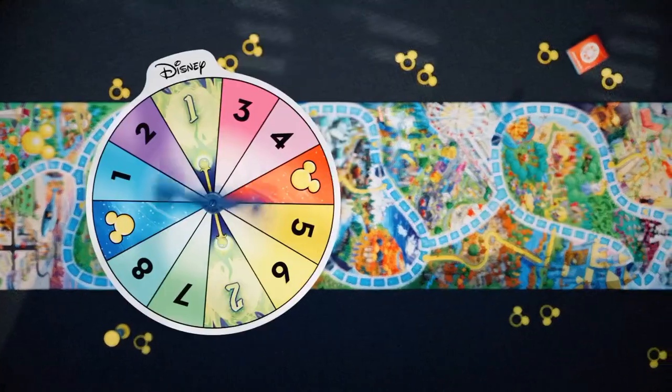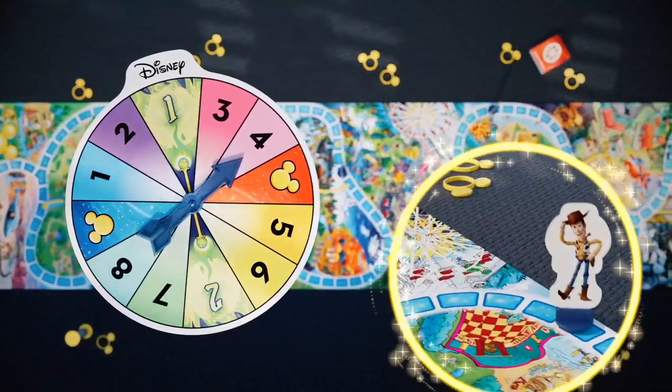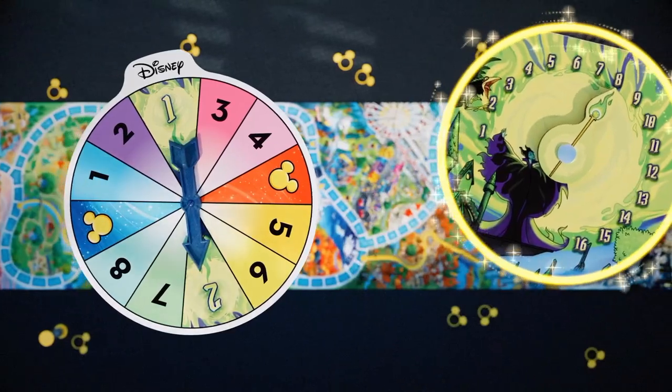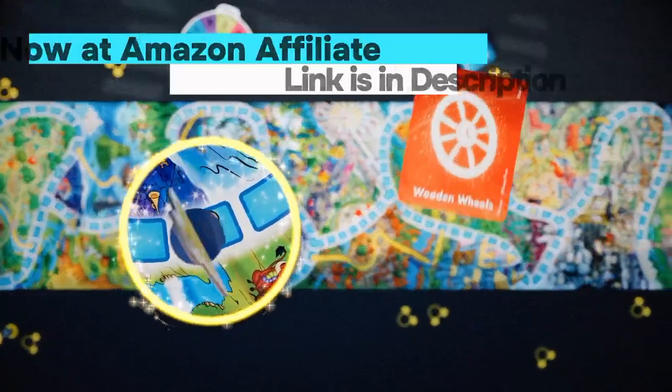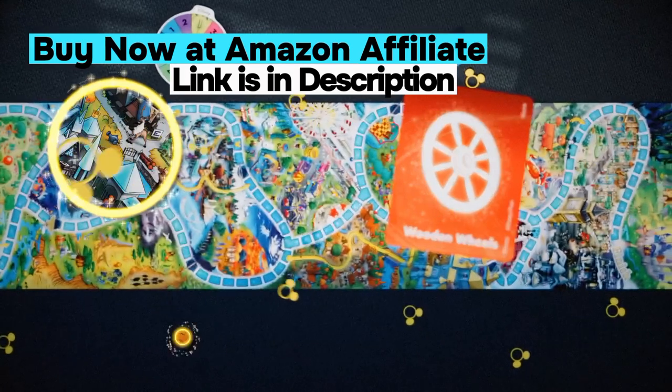On your turn, flick the spinner. You might move forward, or Maleficent might get closer to casting her spell. If you're lucky, you'll be able to draw a card and search the six-foot board for hidden objects.